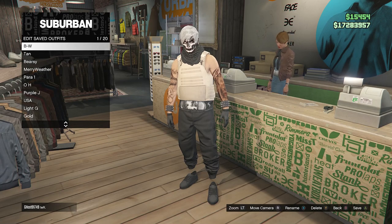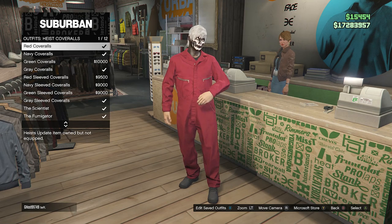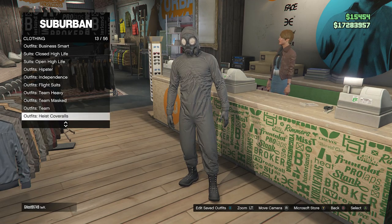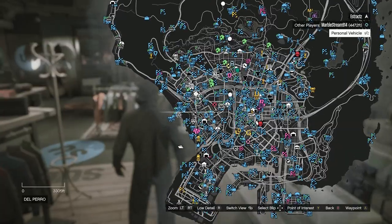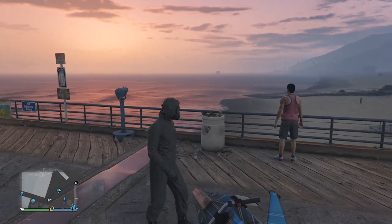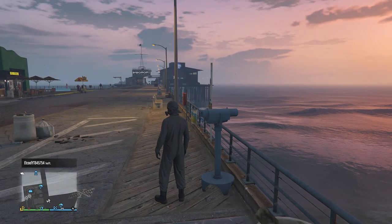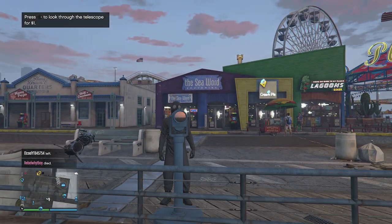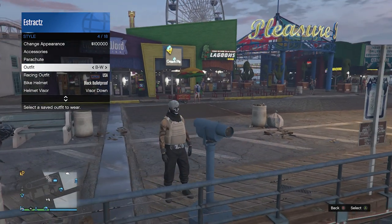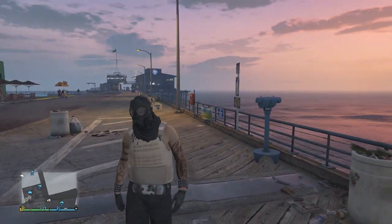After you save your outfit, back out of edit saved outfits and scroll down through your clothing until you find heist coveralls on slot 13. Scroll from slot 9 through slot 12 and equip one of these outfits with the toxic mask. After that, back out of the front counter and head over to the pier for the telescope glitch. Once you find a telescope on the pier, do the telescope glitch: run by the telescope, press right on the d-pad, and your character will run in place. Then look towards the telescope — that's how you know you're glitched. Pull up your interaction menu, go to style, and equip the outfit you saved at the clothing store. Put away your interaction menu, walk away from the telescope, and the mask will merge with your outfit.